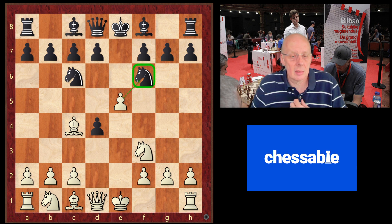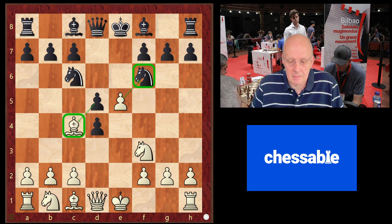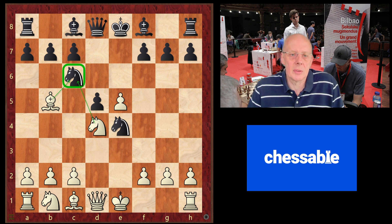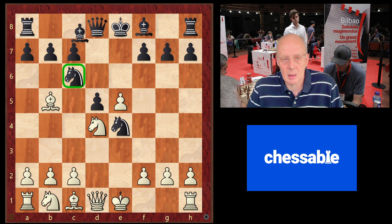This is the start of the Scotch Gambit Modern Attack. The strategy is to take twice on c6, and now black defends with bishop d7, we take, take back, and this is the first position.